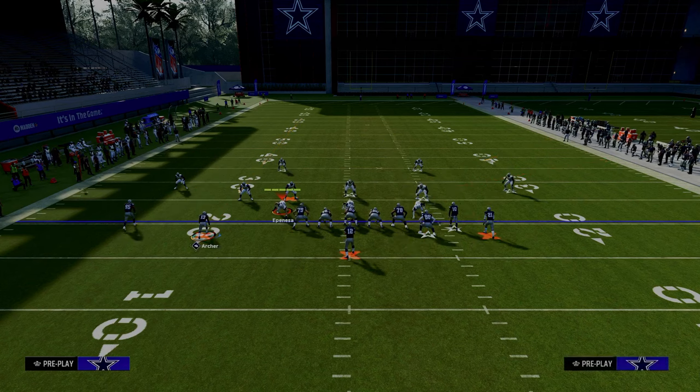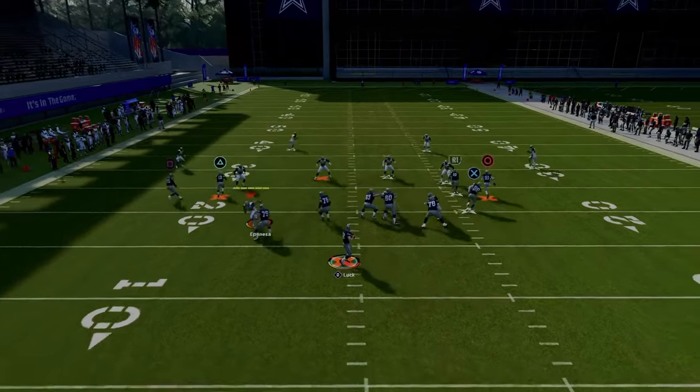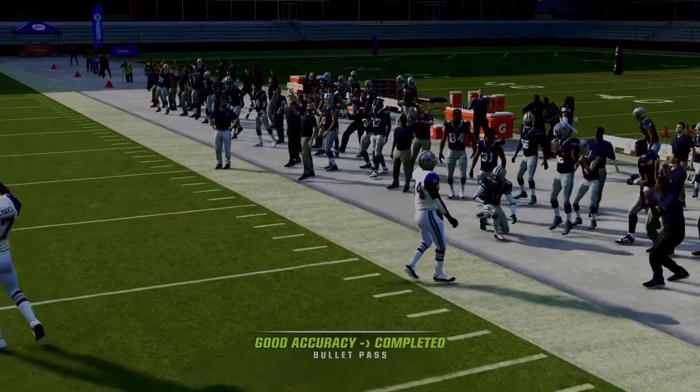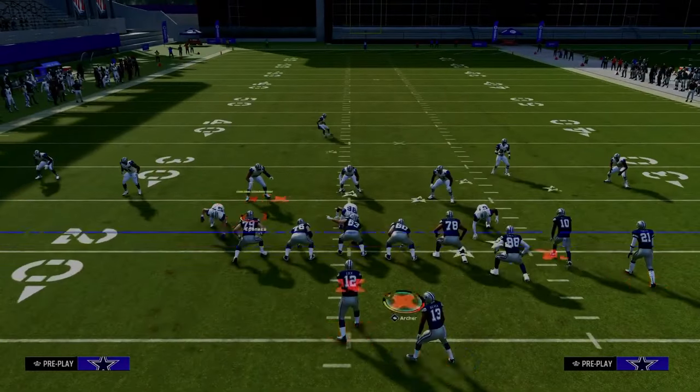If they're running Cover 4 or Cover 3 to the wide side of the field, this short corner is going to absolutely torch his guy and get separation against both Cover 4 and Cover 3. That was Cover 4 — I'll show you Cover 3. The setup is the same here.